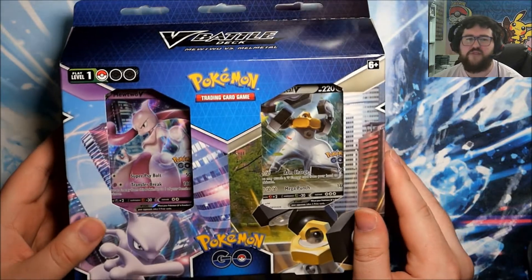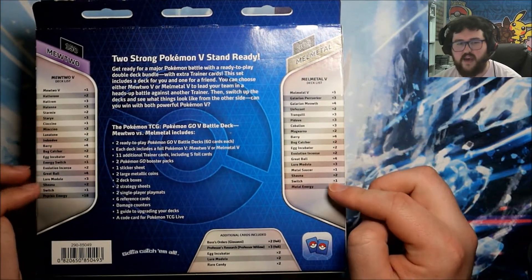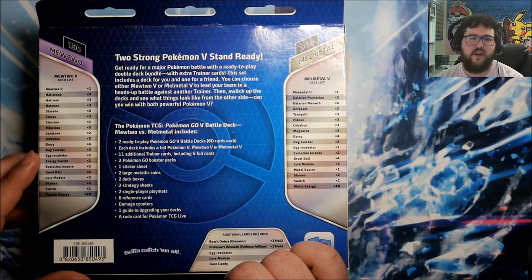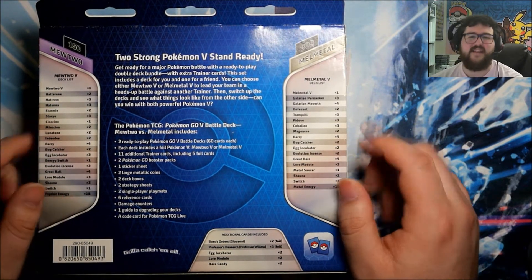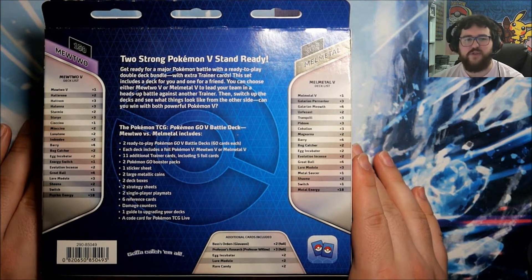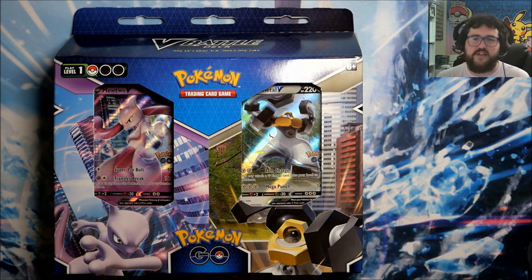So obviously this is pretty similar to just the separate decks - you can get the Mewtwo V, you can get the Melmetal V, but it is going to come with a few extra cards. Our deck lists here, and it does mention the two booster packs somewhere on the back. We are going to get the 11 additional trainer cards - that's the reason you buy the combined deck rather than just purchasing the individual ones. I'm not going to bore you with all of the useless stuff that comes in every single deck: damage counters, mats, etc. Let's just go through and look at everything that is exclusive to this deck.